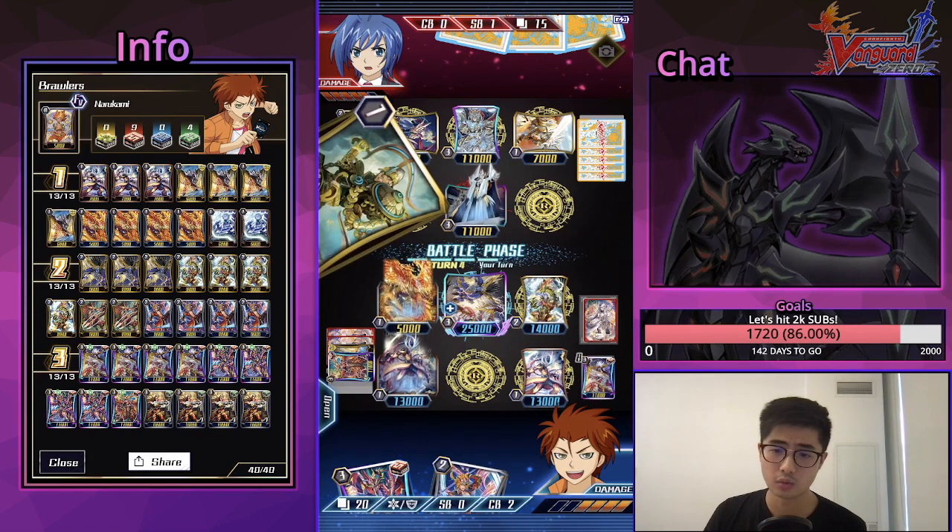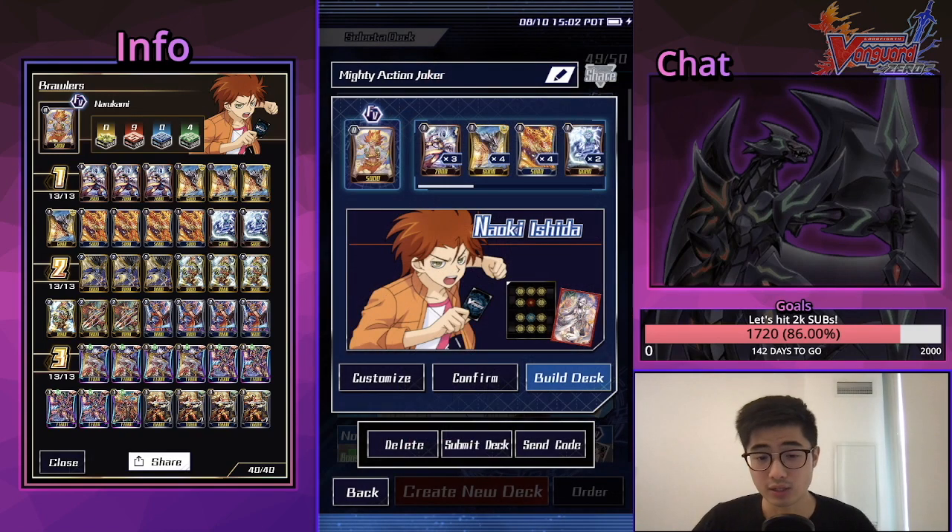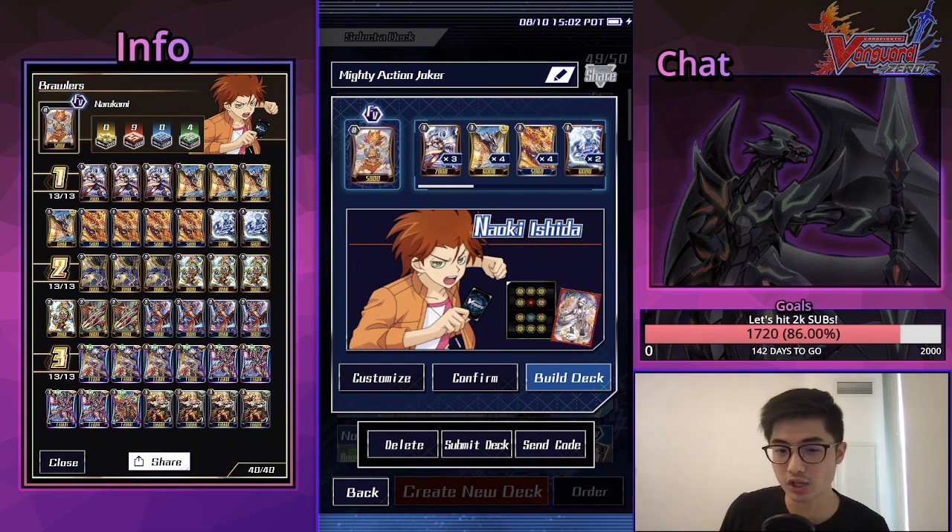Hey, how's it going everyone, Entropy here. Today we're going to be doing another deck profile on a clan that got new support from Set 18 — Narukami — with the new archetype Brawler. If you've been following this channel, you'll know that Brawler is one of the archetypes I was really looking forward to playing, and I'm really excited to showcase this deck to you.